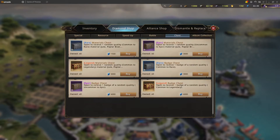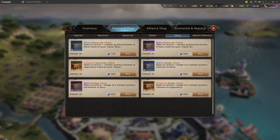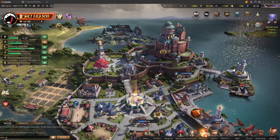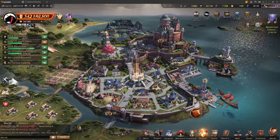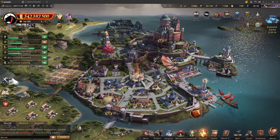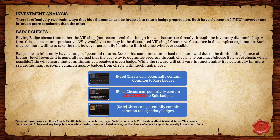Each chest type costs a different amount. In the diamond shop you can see the legendary badge chest is 6,000 blue diamonds, the rare is only 3,000, and the epic comes in the middle at 4,500. The trick is that the rare badge chest gives common to rare possibilities and the legendary gives common to legendary — which is great — but the epic badge chest gives uncommon as a minimum. So while you're missing out on the opportunity for a legendary, it's still a better guarantee for return on investment because it limits the lower-rarity possibilities.